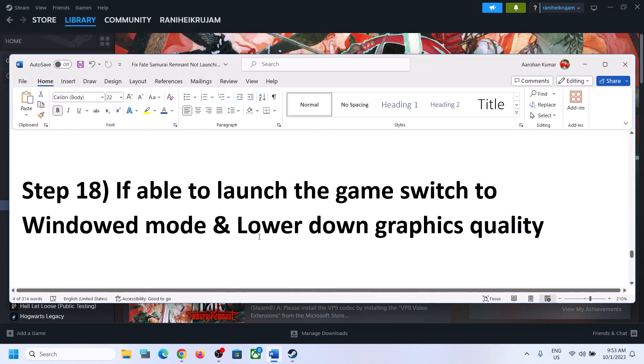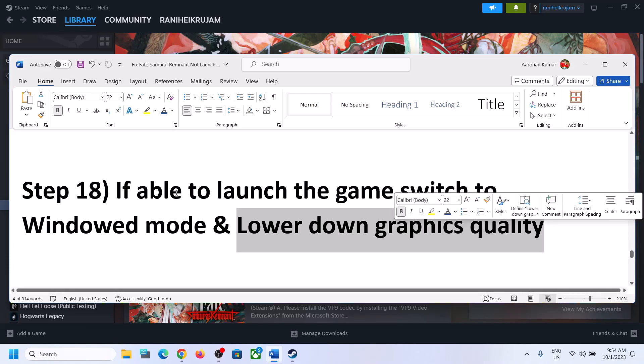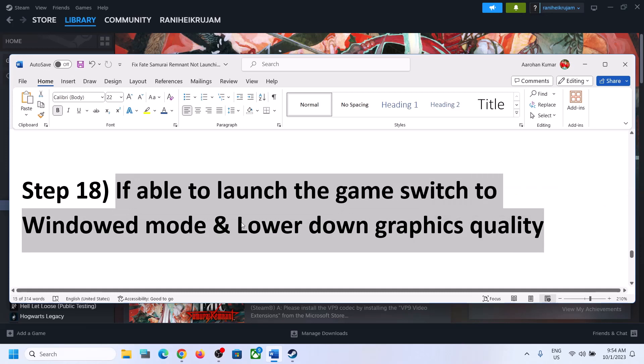If you are able to launch the game, switch to windowed mode and lower the graphics settings. If the resolution is set to 4K, you can try 1920×1080 or even lower. Turn off V-Sync and lower graphics settings — if video settings are set to Ultra, you can select High, Medium, or Low quality.